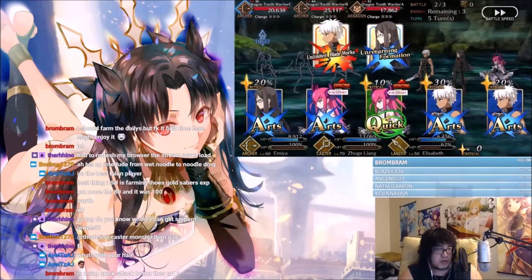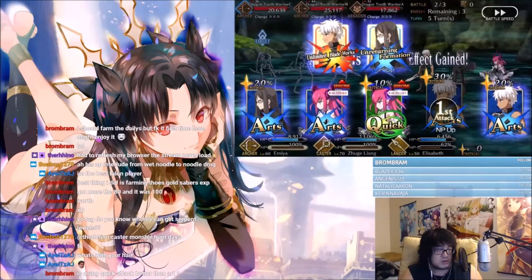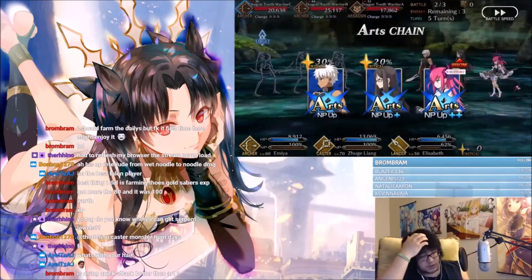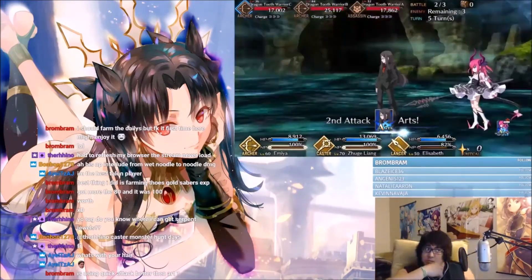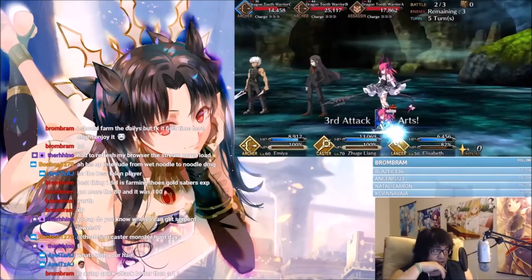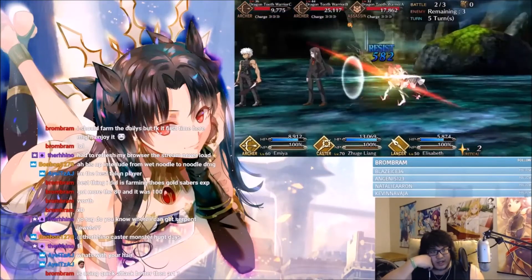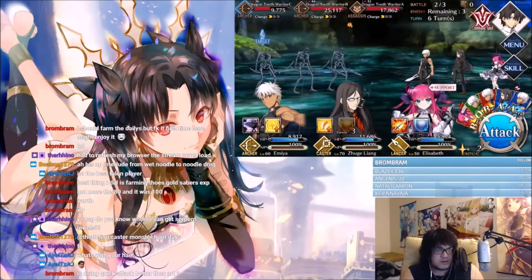I'll probably go arts just for Elizabeth this round. Nice crit, nice crit. All right, so now that she — I can't remember if Elizabeth has an AoE noble phantasm, but if she does that'd be really nice. I'm low-key about to use it.